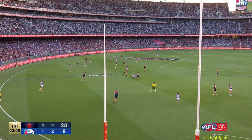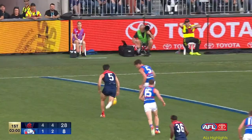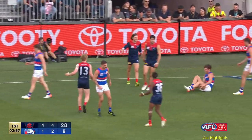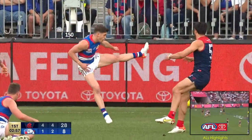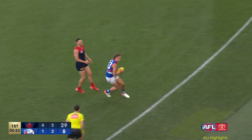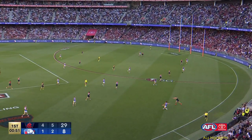Quick kick out of the defence — kick misses. Petrarca picks it off, great smother. But it's staying inside the forward half for the Demons. Turn the ball over sooner. The territory, but again, just hacks it forward — it works. Norton.